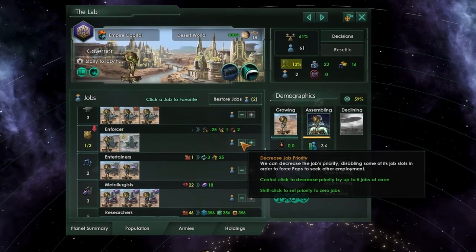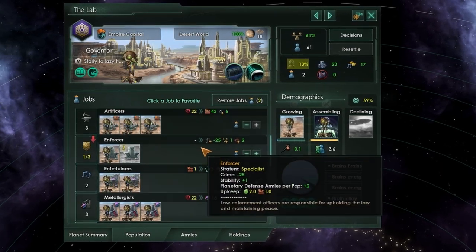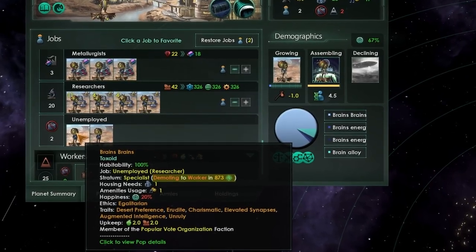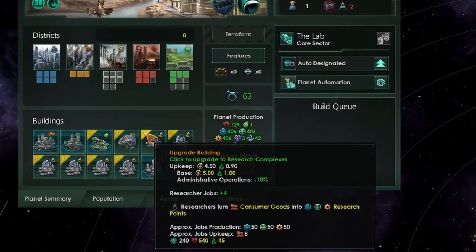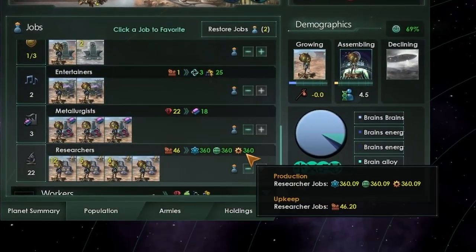Enforcers can also usually be unemployed as events only happen if crime is at 30 or more. So as long as you're below that, you don't need your enforcers — you just gotta trust your population to not break any crimes. As there are specialists, you may have to wait for them to demote, or you just build another specialist job building or district. You can also shift the pops around depending on your empire's needs.